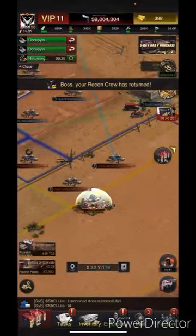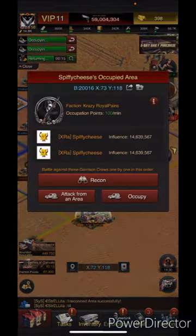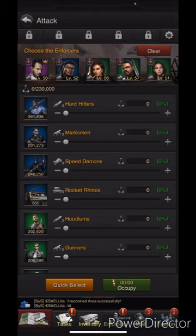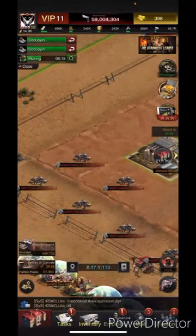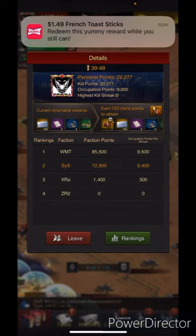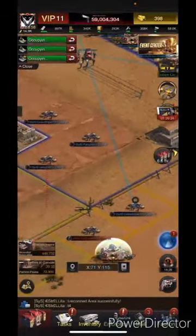Sometimes you'll come against players like that — he's got 300 million influence, I've got 59 million, and I'm one of the stronger players in our city, so that's a rough matchup. We're still holding our own pretty well overall. They're way ahead on points per minute since they control most of the map, but we're ahead of the other two factions. Personally I'm in second place right now.